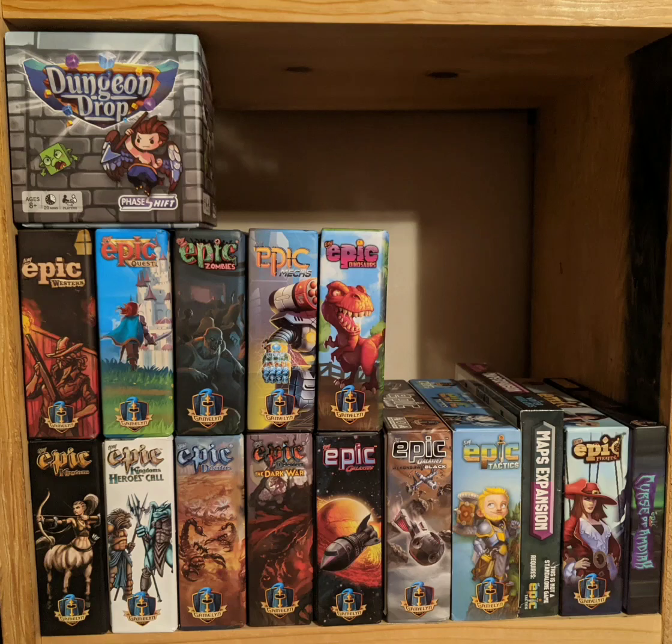Next we have Tiny Epic Defenders. In Tiny Epic Defenders, players will be cooperatively working together to defend Ogmore from hordes of attacking enemies and try to defeat an epic foe. Being cooperative, you either win or lose as a team. You'll move between the city and the outer regions, defending them from attacks and securing threats. It's a kind of tower defense-esque style game.